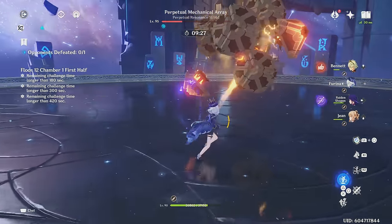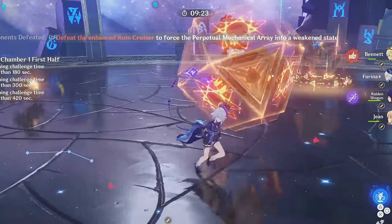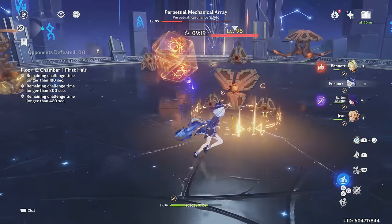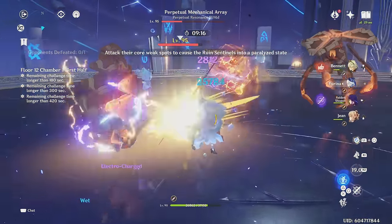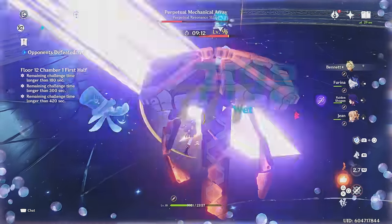Then comes Farina. She is a big upgrade for Ayato, who would deal pretty decent damage with his burst, but this is not the case for Farina. She deals significantly higher damage with her skill, occasionally hitting 50k vapes. So when it comes to damage, this team absolutely has it and more.